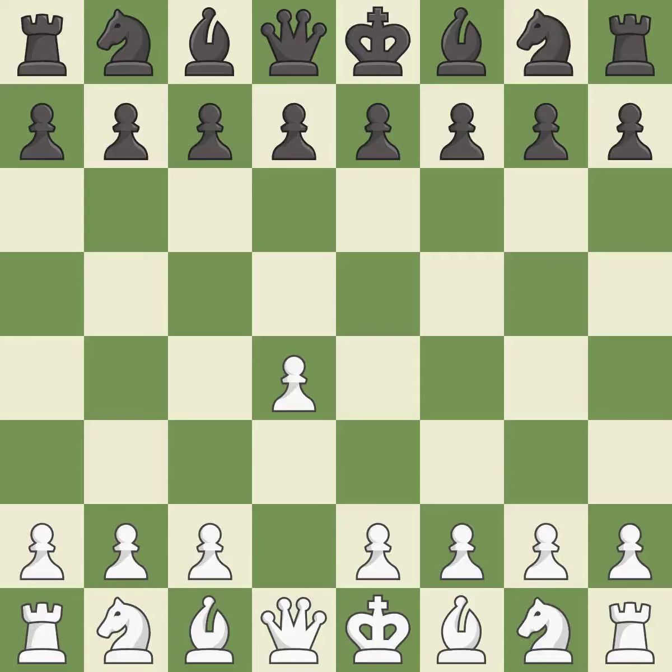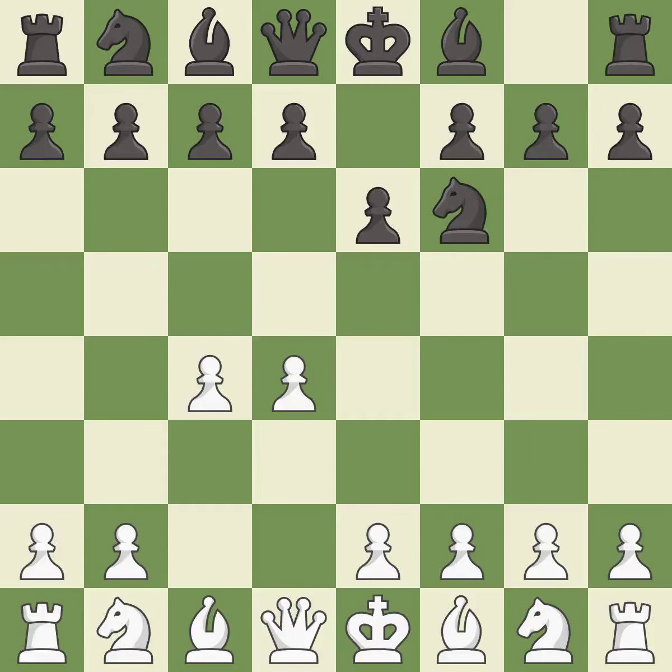Opening with the queen's pawn controls the center and usually leads to a more positional development of the pieces. The Indian game begins by controlling the important e4 square with the knight, rather than a pawn. c4 builds a strong center by controlling the important d5 square and creates a square for the knight to come to c3 without blocking the c-pawn. e6 opens up a line for the dark-squared bishop and prepares to castle quickly, while preparing to push a pawn to d5 and recapture with a pawn if captured.